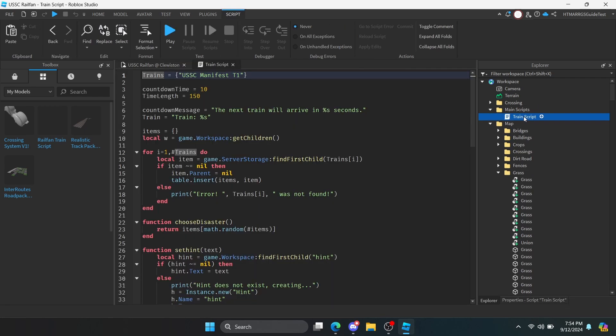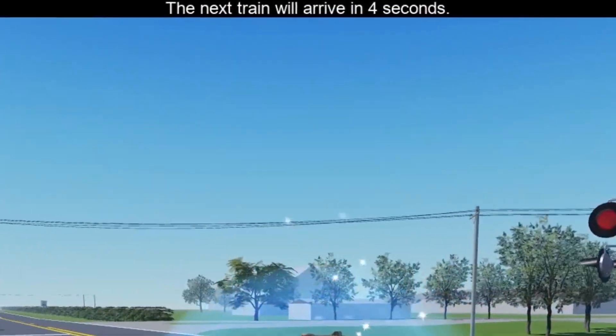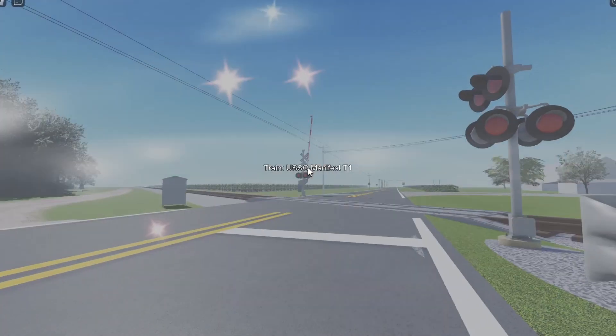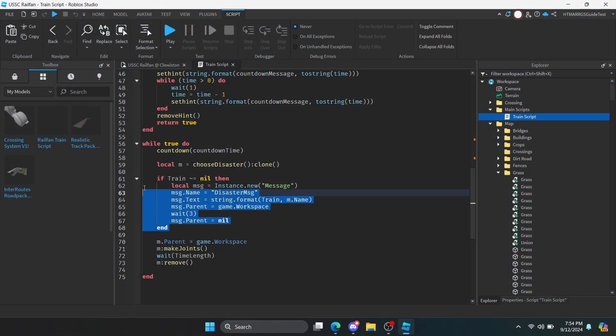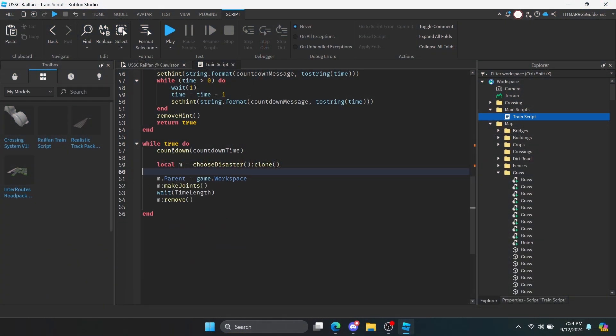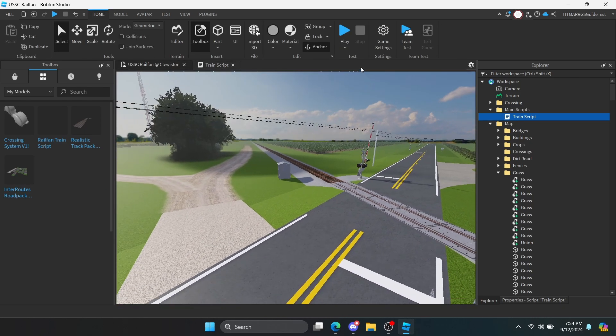For the second tip, let's configure the train script in our game. If you want to remove the messages that appear when the countdown ends, you're going to first remove this part here, and then replace the countdown function with a wait one. This step will cause the script to not display the messages upon joining the game.